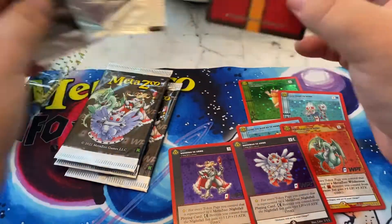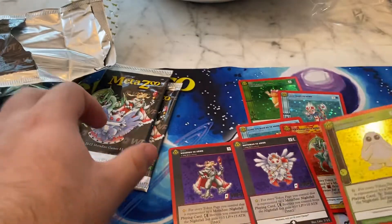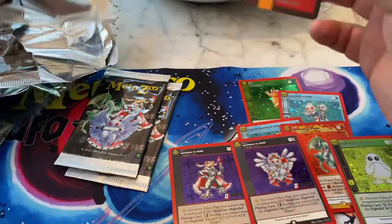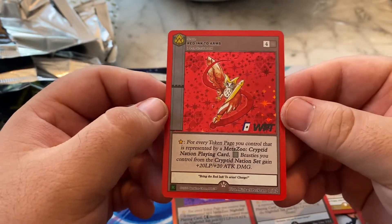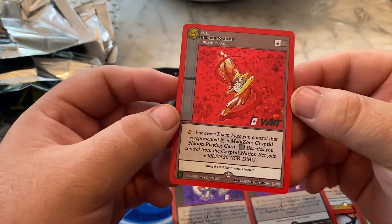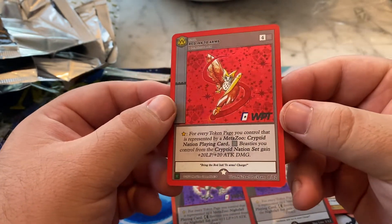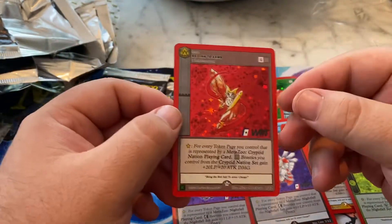I don't know what else can come — maybe the Bigfoot. Okay, there's Kinderhook. We don't care about Kinderhook blob, sorry buddy — you destroyed me in the Pen Club cards, I've seen too many Kinderhook blobs. No way — Red Ink! Oh my gosh. That's huge. Red Ink to arms. I think this is pretty rare to get. This is the number one card out of the set — there's a set of 12.